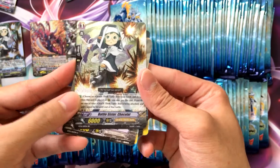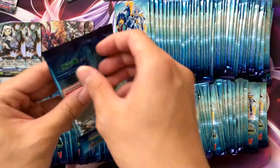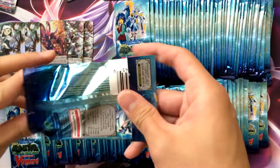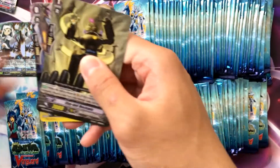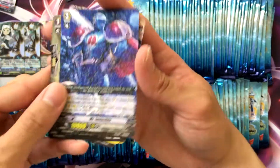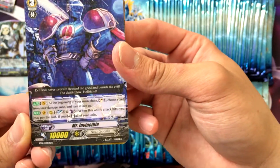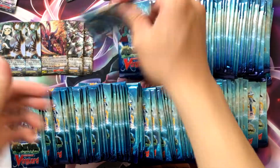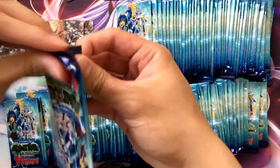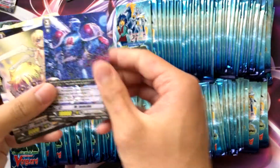Another Battle Sister Chocolate, nice. I'm actually trying to collect all the OTT cards because the market's pretty cheap right now since everyone is dropping their stuff for Standard. So if there's anything you want to collect, you probably should buy it now. Oh, Mr. Invincible — this card is really cool. Mega blast when it hits, down all your units. And another Mr. Invincible.